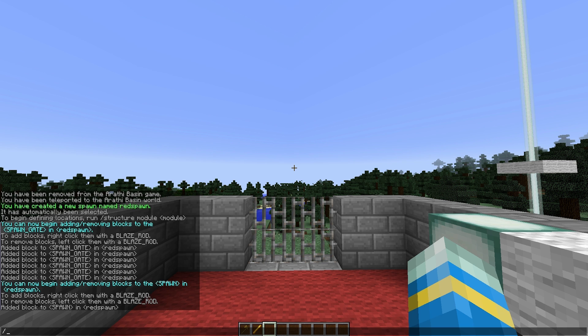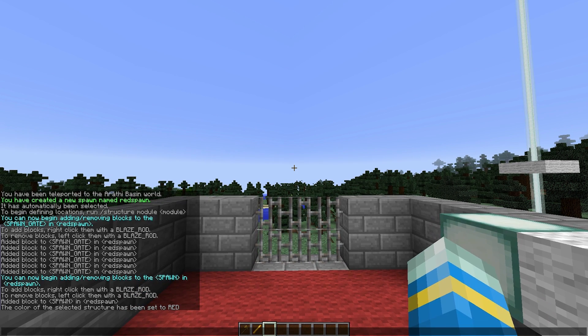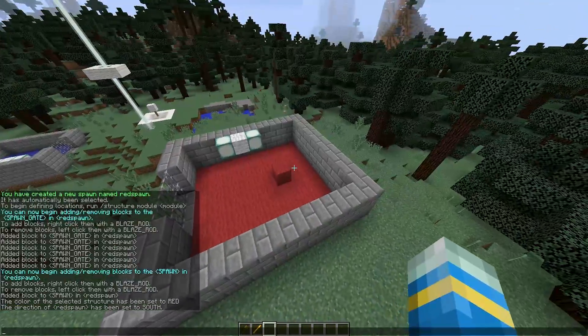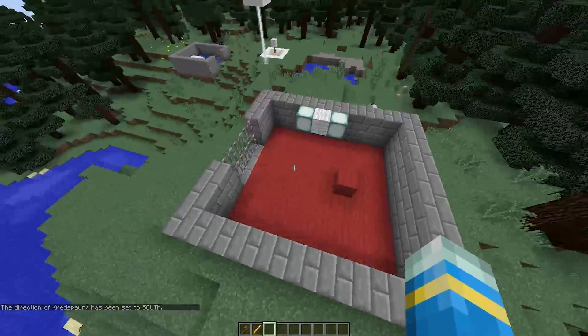Then we need to actually set the colour, so /structure color red. And then the direction you want players to spawn in — so we are going to go direction south. That is how you set up a spawn base.